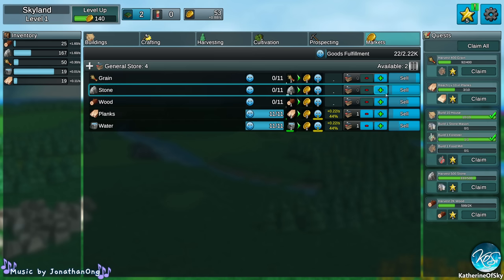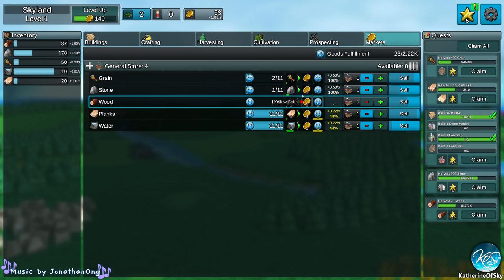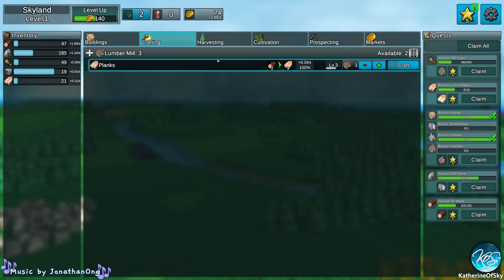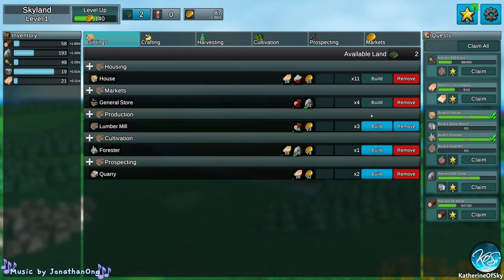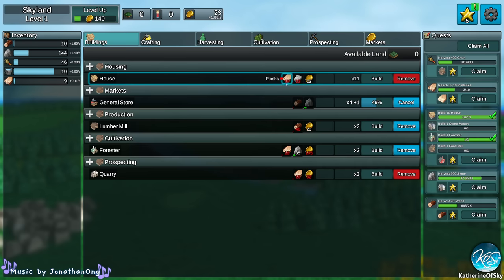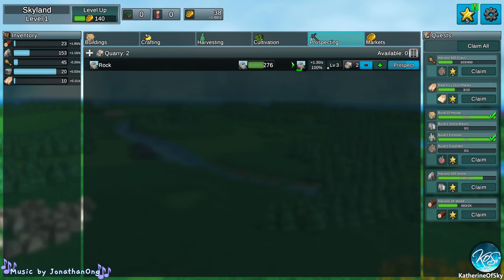We can sell the water, grain, and stone — that's going to give us more coins per second, which is kind of great. Let's build a general store and maybe another forester. Now the houses are starting to be more expensive — they're planks and stone bricks. We don't even have a stone bricks maker, so we need to get that soon. Let's do more tree foresting.